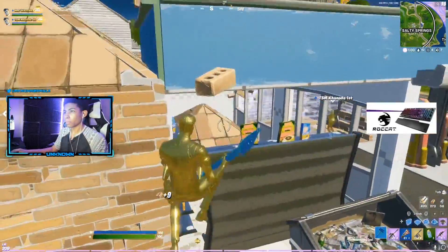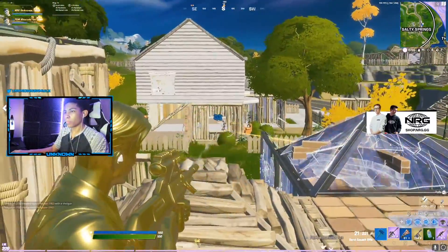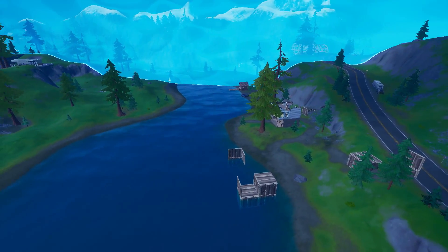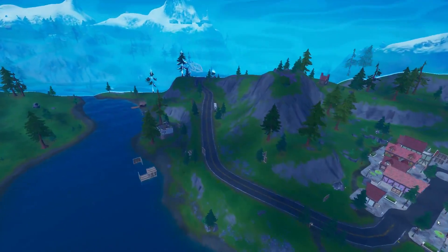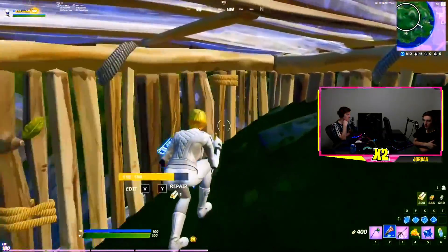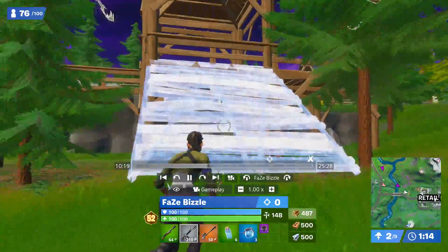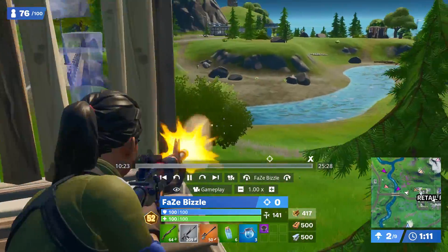Moving on, the next term I want to explain more in depth is the dead side. If you've ever watched pros play in scrims or heard their comms in tournaments, this is a word you've probably heard a lot. What it refers to is the empty or least populated part of the circle. For those of you that have heard people say the congested side of zone, dead side is the opposite. And as a rule of thumb, you always want to avoid the congested side. The dead side will have way less people in it, meaning you'll be less likely to get griefed or server-focused, and it's generally way easier to rotate through. The first thing you need to do is identify both the congested side and the dead side of zone.